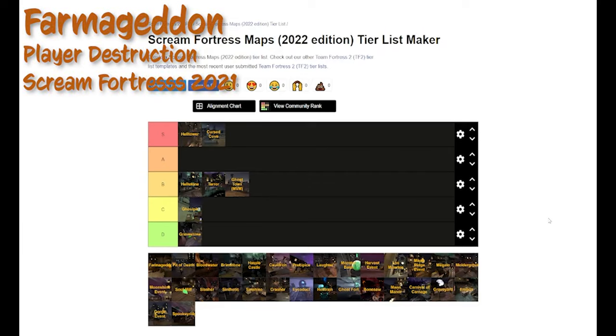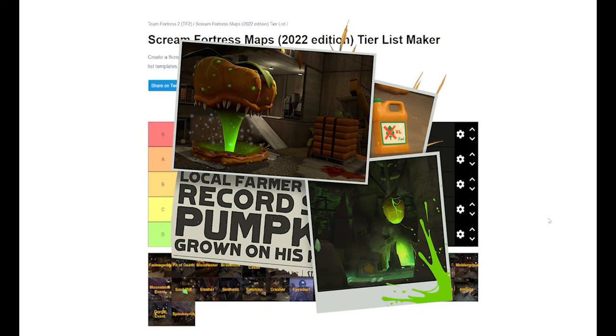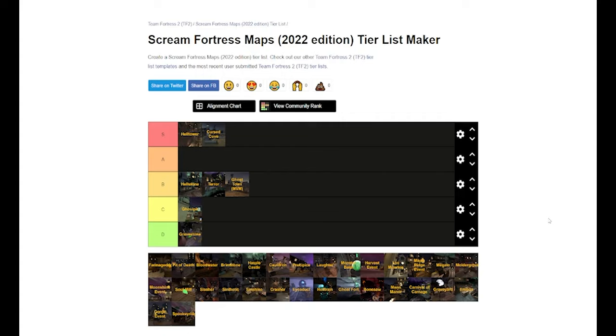Next we have Farmageddon. I really enjoyed it from the one round I played. It has a great story about mutant pumpkins and each team has to get weed killer to kill them — a fun, unique concept for player destruction. However, that's really it. It's got this fun story but in terms of player destruction maps, it doesn't go as far as it should. I love the branding and the control point, but it's just not enough. It's going in C tier.